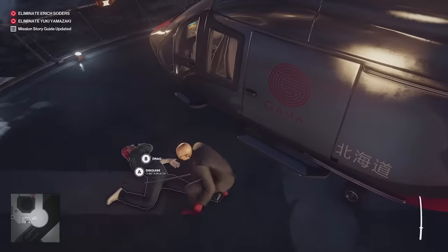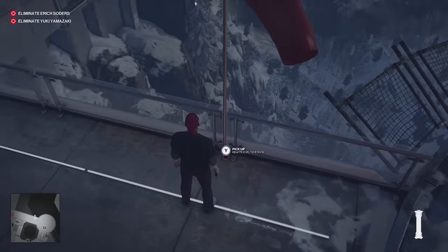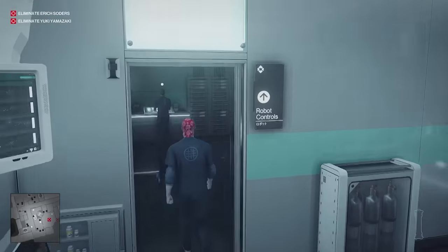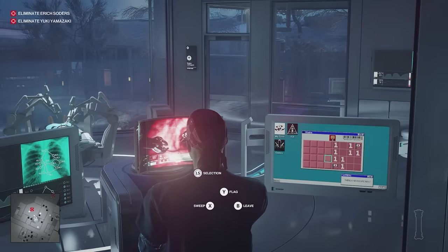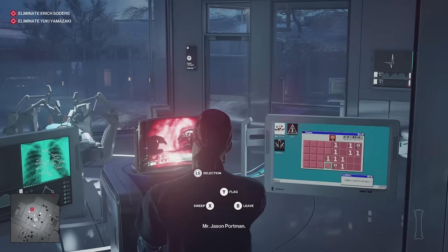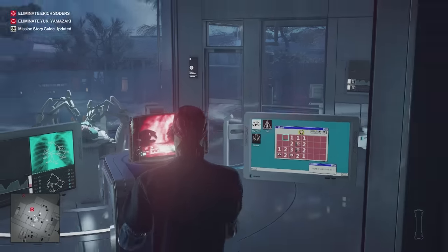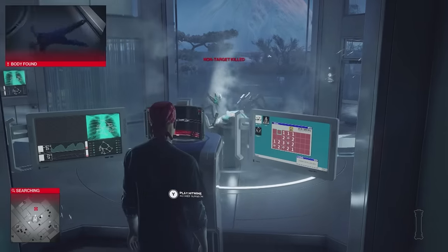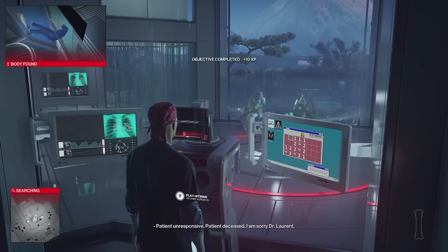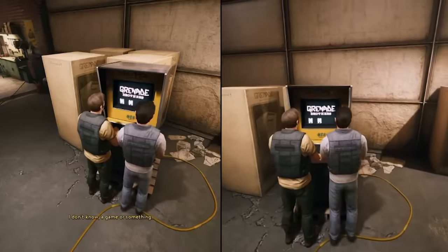To access it, you need to clear the helipad, dress as the chief surgeon, and place an explosive device right by the windsock. Now you can head into the operating room and to the control computer, where you can use this incredibly advanced piece of medical equipment to play a video game. The key way in which Hitmine differs from regular Minesweeper is that if you beat the level, it causes several exploding rubber ducks to spawn in the room next to you, killing your target Eric Soders along with everyone else in the room — which is handy in this specific instance, though that does feel like it might hurt sales elsewhere.